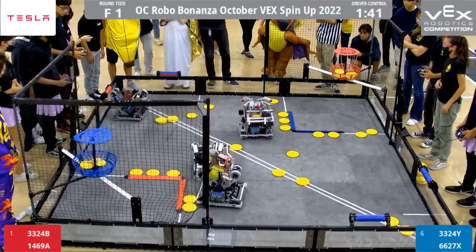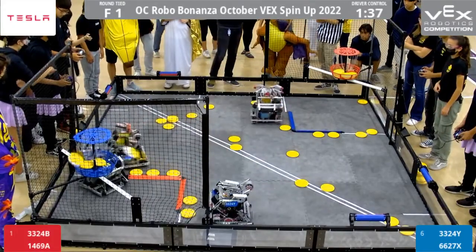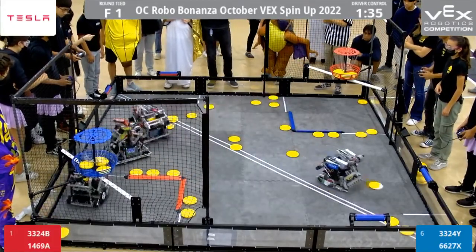Everyone springing to life right now. A lot of intaking, a lot of disc going everywhere. A roller start for 3-3-2-4Y, and 6-6-2-7X. And 3-2-4B will draw first blood, scoring first.